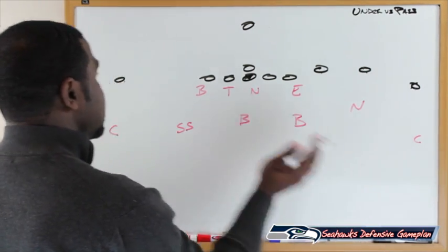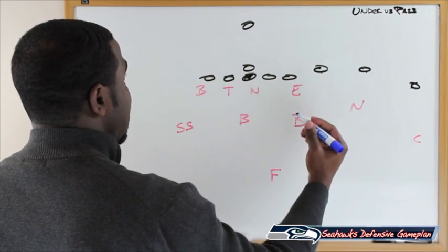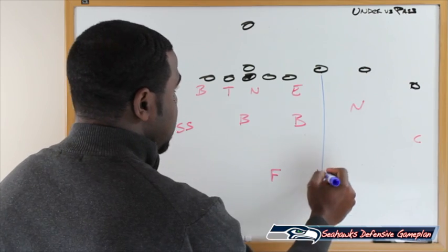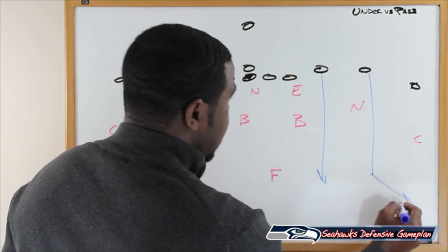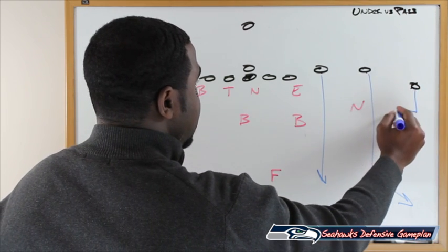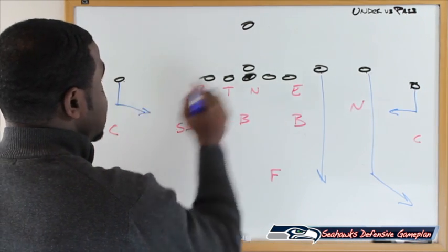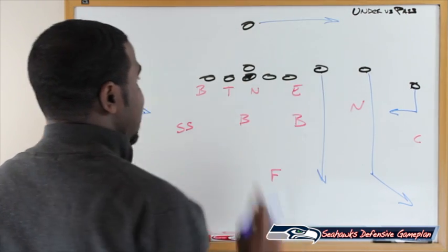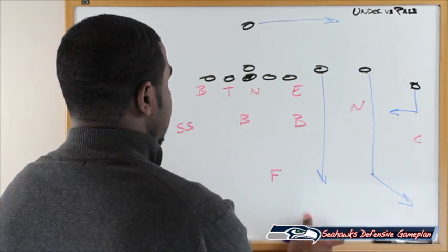We know the Broncos love to go trips with a single receiver to the opposite side. What they love to do is simple route combinations — send a guy deep down the middle, send a guy from the middle of the trips on a flag route, run a short in route to Wes Welker, run the quick slant on the backside, and also swing the back out of the backfield. That's the route combination they love when they go trips.